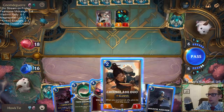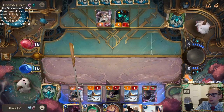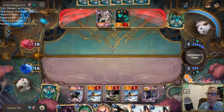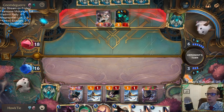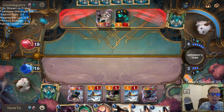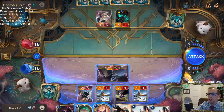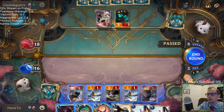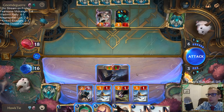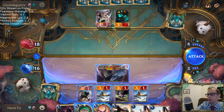5-5 is a pretty good size — 5-5 is not a bad size. They're at 18. Thresh is seeing one unit die.